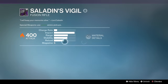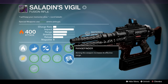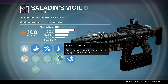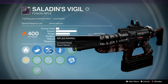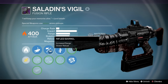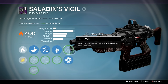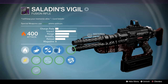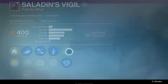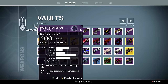Saladin's Vigil — Rangefinder, Hot Swap, Quick Draw, Rifle Barrel, and Injection Mold. Accelerated Coils is garbage — don't use it. This is pretty much what I want on a Saladin's Vigil, but I also want another one with Replenish instead of Hot Swap. I'll swap to Hot Swap on close range maps, but for the most part I run Rangefinder.